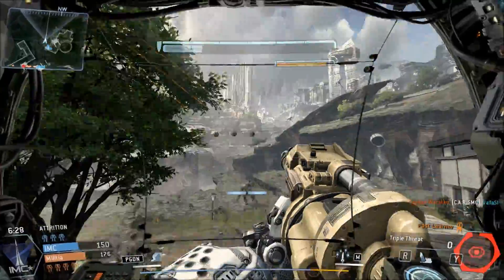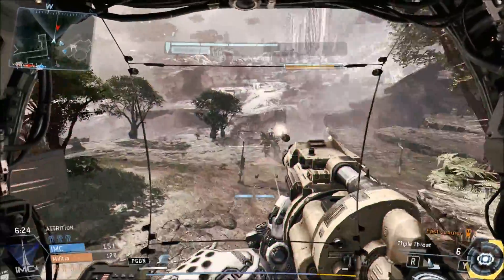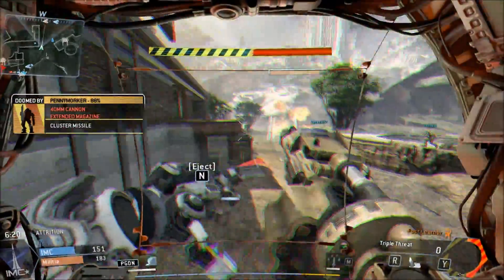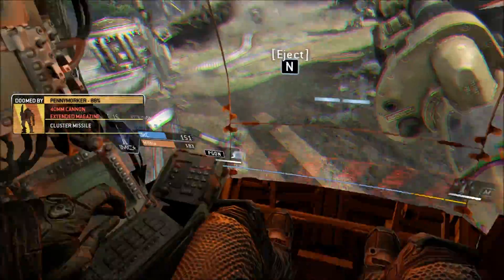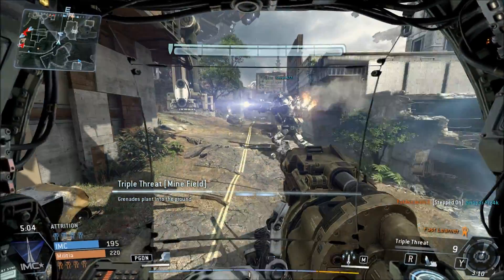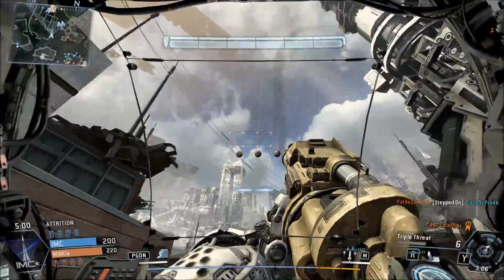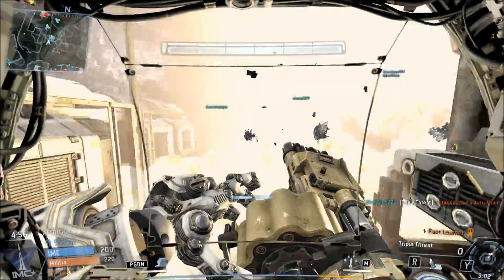Take advantage of positions like that with this weapon. Note that this is a good weapon if you want to equalize the number of titans on both sides — for example, if your team only has two titans and the enemy team has four. You can basically trade one of your titans for an enemy titan with this weapon really easily if it comes to that sort of situation.